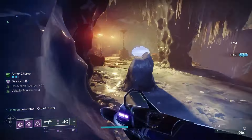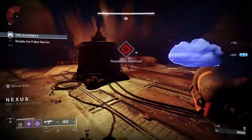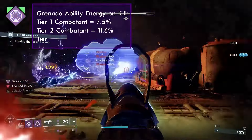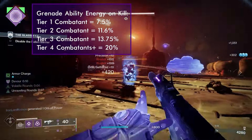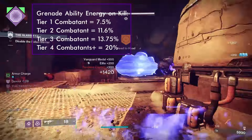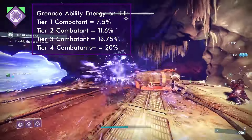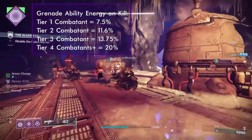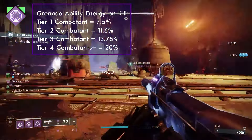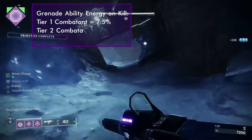Now that we have a rough overview on the Void subclass, let's begin by defining the subclass verbs relevant for Void. First, let's talk about Devour. While Devour is active, killing an enemy grants you 100 HP. The base duration of this buff is 10 seconds, but it can be extended to 15 seconds through the Echo of Persistence. Scoring kills also extends its duration by 5 seconds, or 8 seconds with the Echo of Persistence, and it also grants grenade energy. The values are shown on screen.